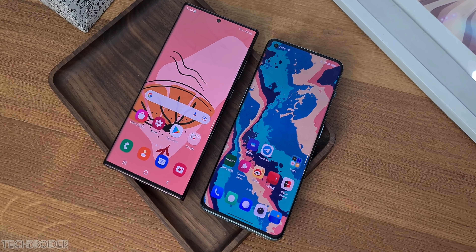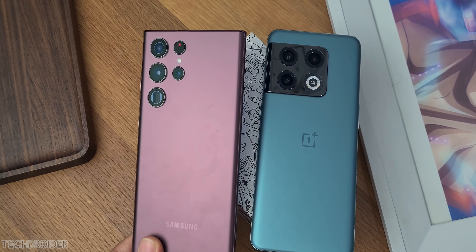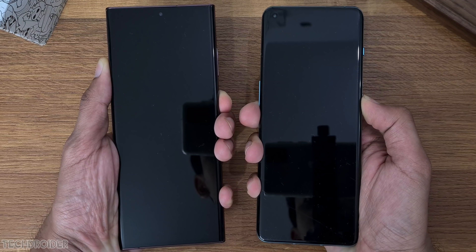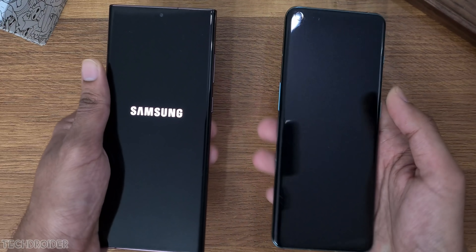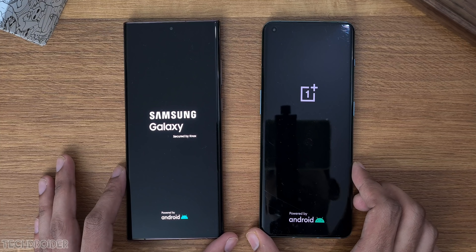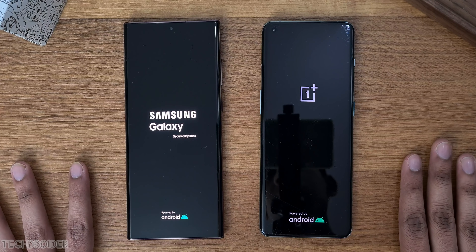I'll also be sharing some images I shot using both these devices, so make sure to watch the full video. Kicking things off by booting both devices — here we go, Samsung vs OnePlus, 8 Gen 1 silicon on both, One UI vs ColorOS.